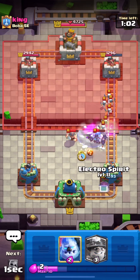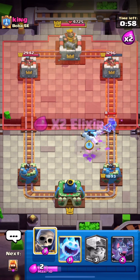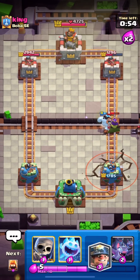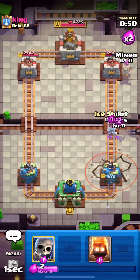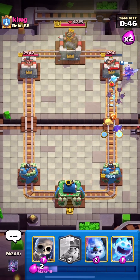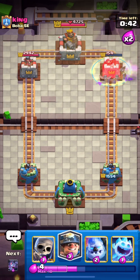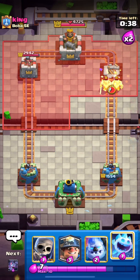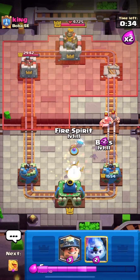He plays his Archer Queen in the middle, so we place almost everything — cycling spirits, more bats, more electro spirits, more of everything. He uses the Archer Queen ability and she crosses the river so our tower can actually reach her. He plays an earthquake and then mirrors the earthquake, so we go all in with every single spirit since we know he just wasted a lot of elixir.